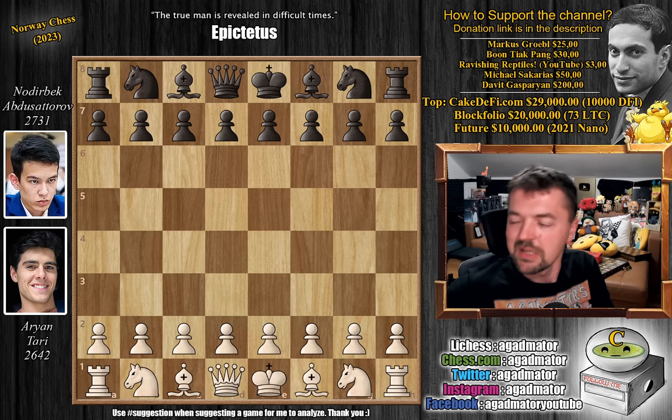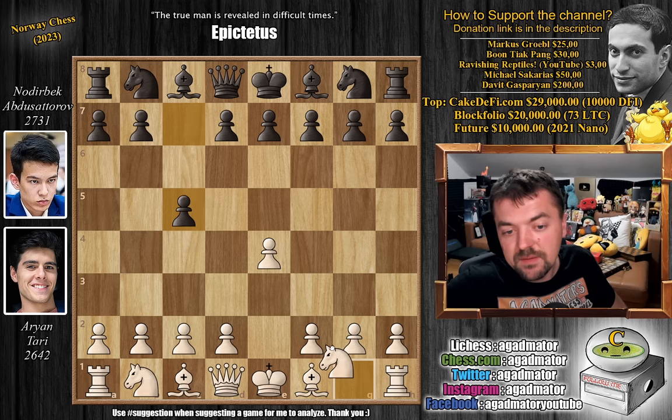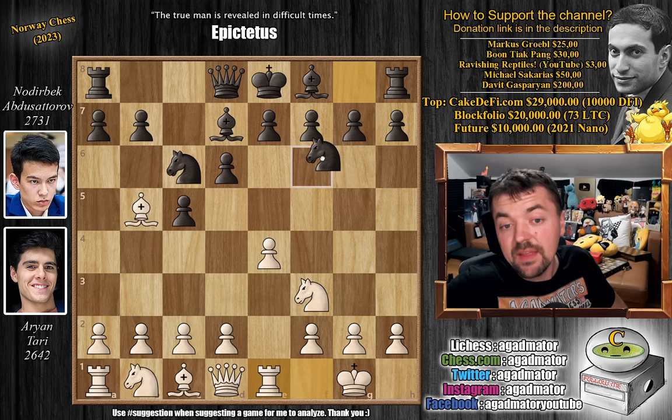Ari Antari has the white pieces and opens with e4. We have pawn to c5 — Nodirva goes for the Sicilian Defense. Knight to f3, knight to c6, and bishop to b5, challenging the Sicilian with the Nishmeddinov-Rosolimo attack. Pawn to d6 and castle. So this is all very standard stuff. Bishop to d7, rook to e1, knight to f6, and pawn to h3.